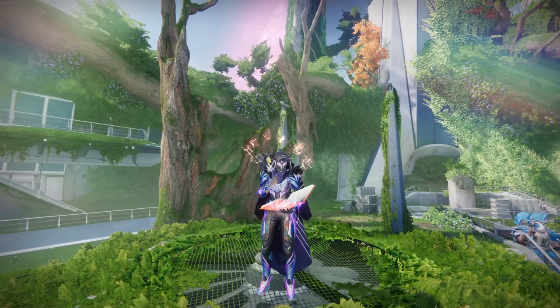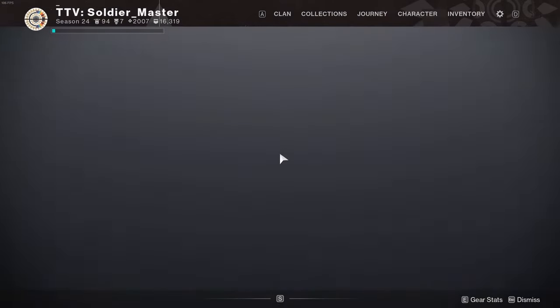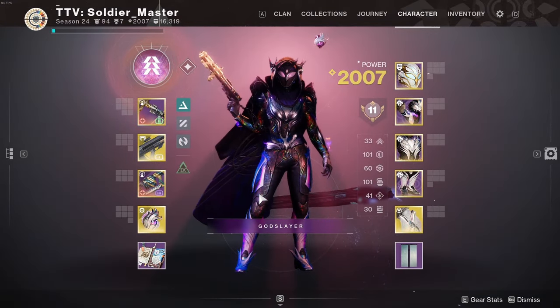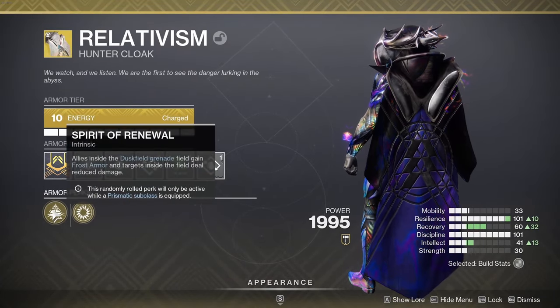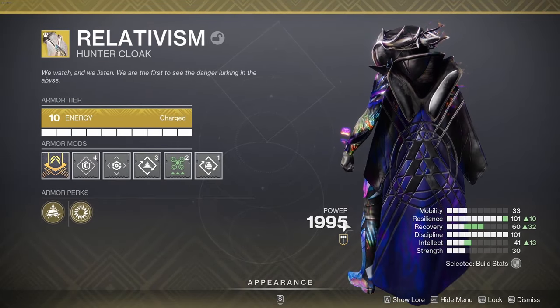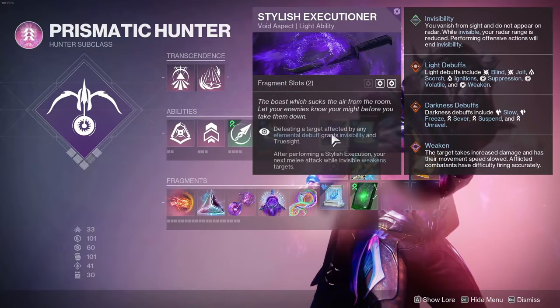So when doing the Dual Destiny exotic mission, I acquired a Relativism with quite an interesting roll that I thought I would never use because it just didn't click instantly. That roll being Spirit of Gear Falcon and Spirit of Renewal. Now you're probably thinking that's pretty basic, kind of bad actually. Well, it's not, and this is why.